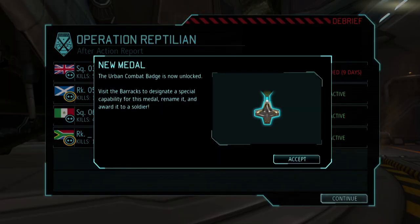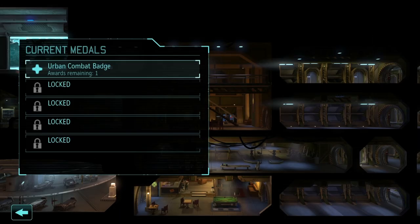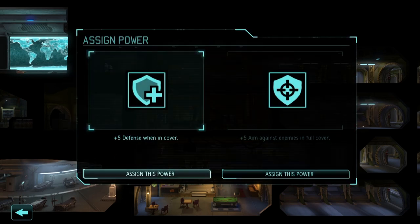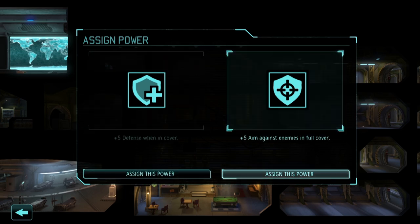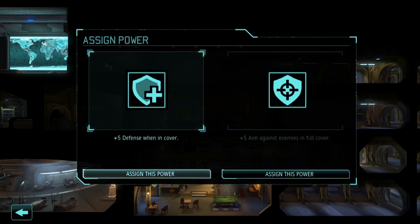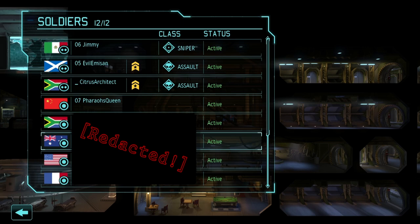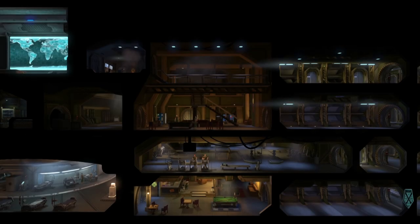Another thing we get from this mission is a medal. Medals are a new mechanic in Enemy Within — you get them for completing certain mission types and award them to soldiers for permanent bonuses. Each medal can confer one of two bonuses, though you have to select which bonus upon getting your first medal. I rename this medal the Cherno Alpha Badge because I have Pacific Rim on the brain, then we choose the bonus: plus five defense in wall and cover, or plus five to aim when shooting an enemy behind full cover. My feeling is you should always be fighting behind cover yourself and not shooting at aliens behind full cover — if that's the case, you've already done something wrong. So the obvious choice is plus five defense in wall and cover. I award it to Evil Emison since I have a bad history of getting my assaults killed by overextending them.